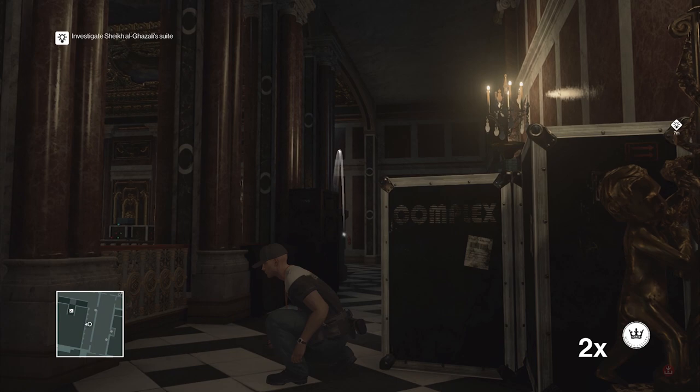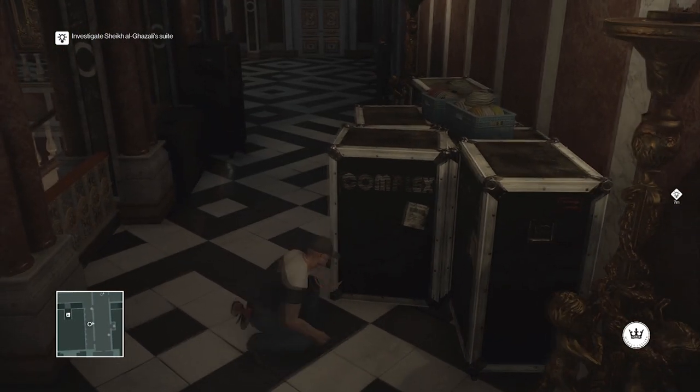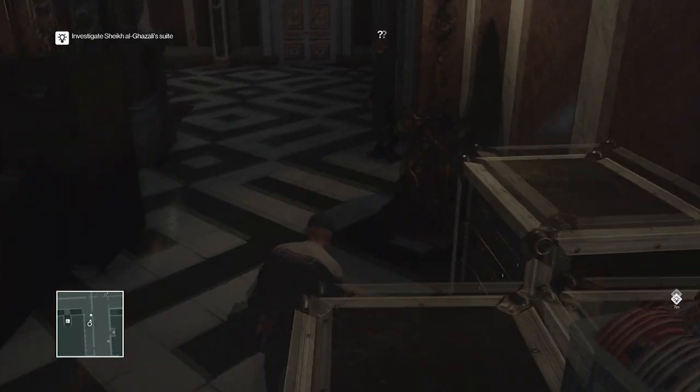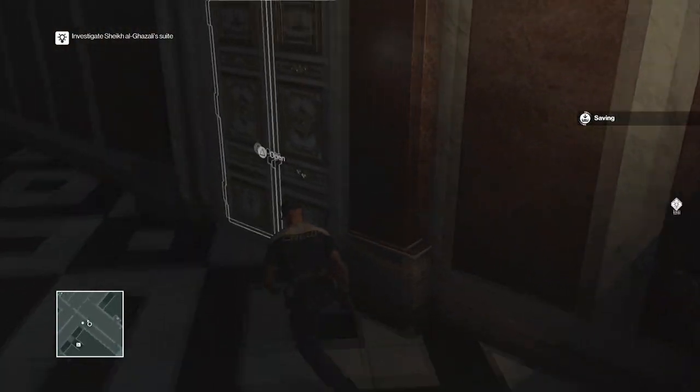I recommend as soon as you grab that disguise, just head to the auction and we'll work on the Your Excellency challenge right after that. I'll show you some more examples of how to get there, and hopefully once we get that we'll be killing Dahlia with some poison.